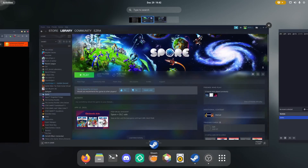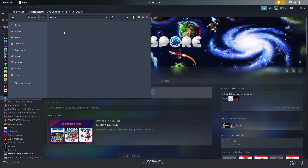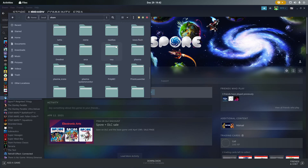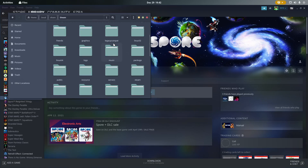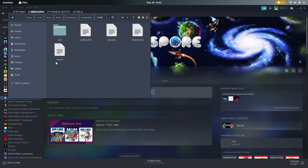What you're going to want to do is open up your file manager and go to .local/share and find Steam. Then go to Steam Apps, compatdata, and then the folder for Spore, which should be 17390 right here.